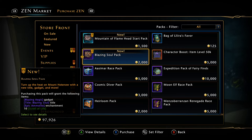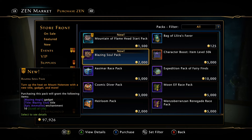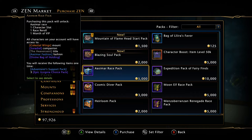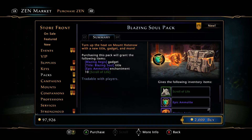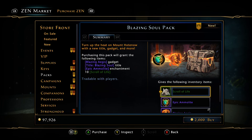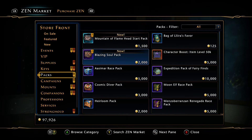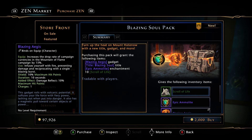I don't necessarily agree with this — it's still way overpriced. 20 dollars for this is kind of funny. You can get your coupons and buy it at a discount, and these items are also purchaseable on the auction house.